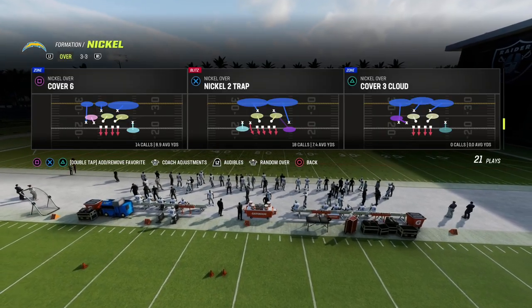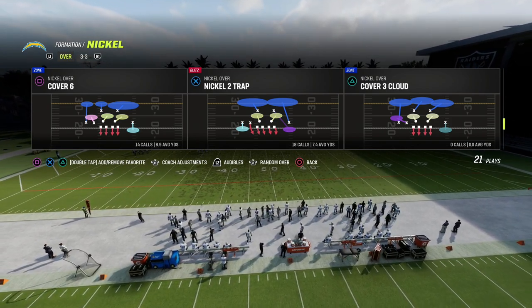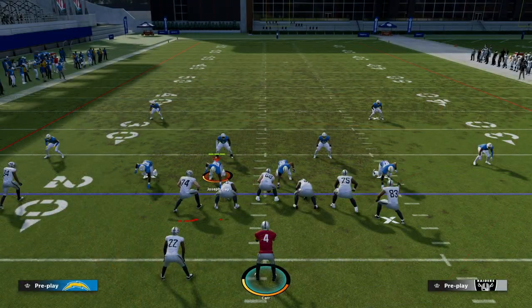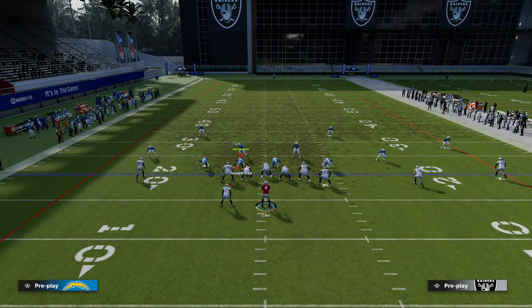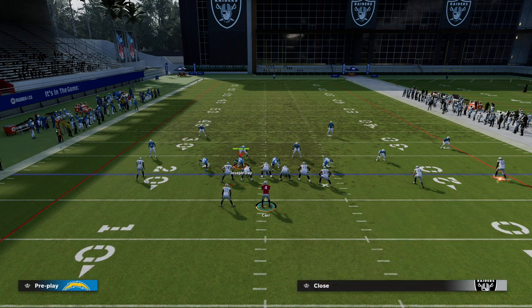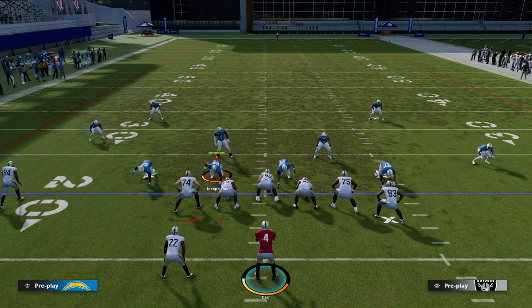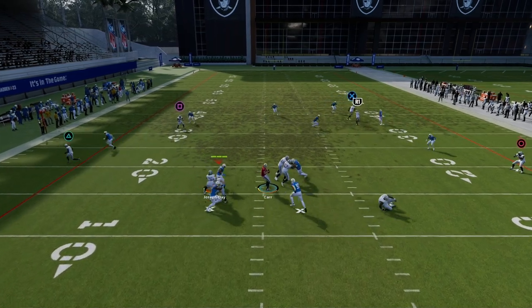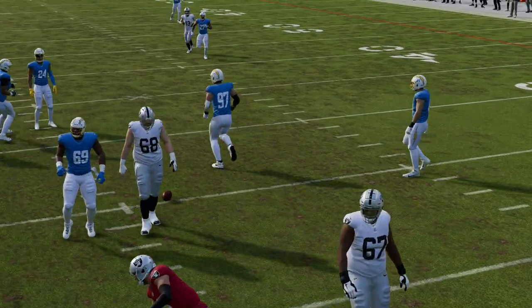What I wanted to show you today is the importance of cover six and why it is so critical to your match scheme. This is the primary coverage you should be running in match because it's the most adjustable and adaptable coverage within the match coverage family. We're going to set up a simple flood play to the right — I'll call cover four quarters — and you're going to notice cover four quarters is really good, but there are different rules for trips checks.